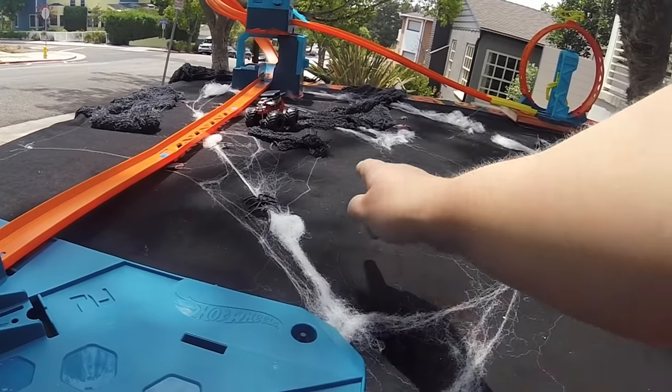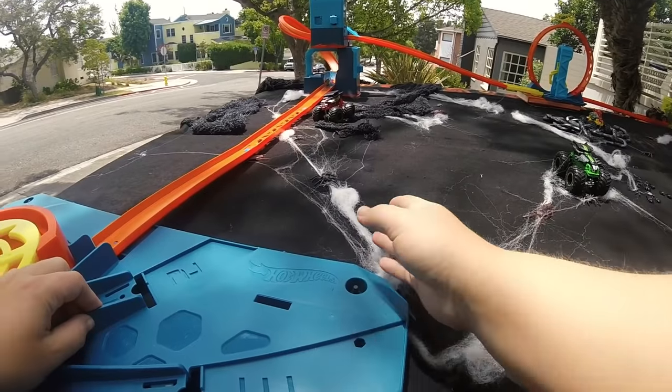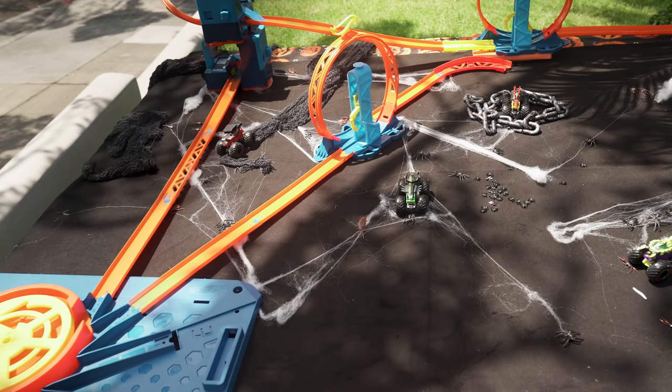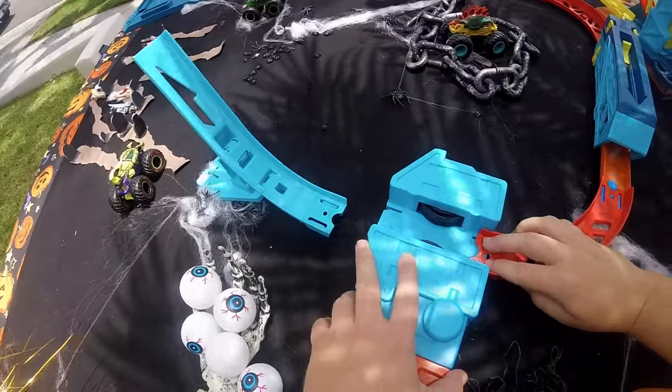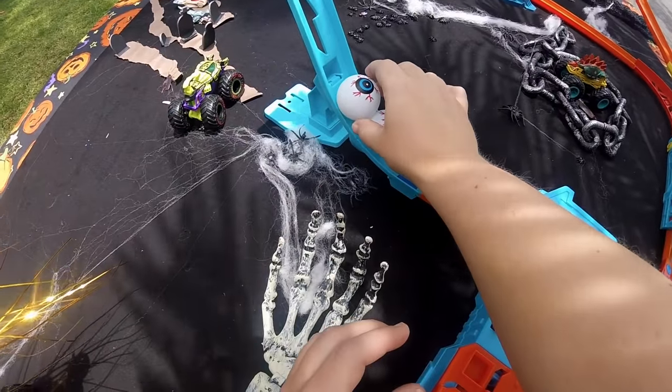The next track is going to be another trick, so let's do something eye-popping. This track will make a U-turn right back to the launcher, with a tricky surprise at the end — eyeballs! This booster will give the car a lot of speed. The car will burst through these ping-pong eyeballs and they'll fly everywhere.